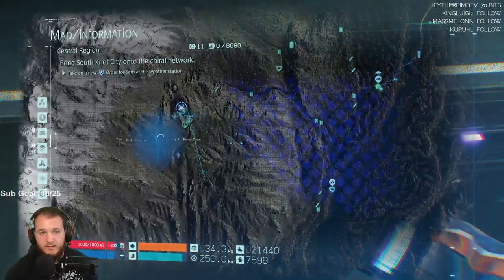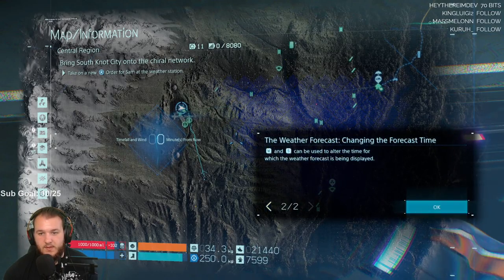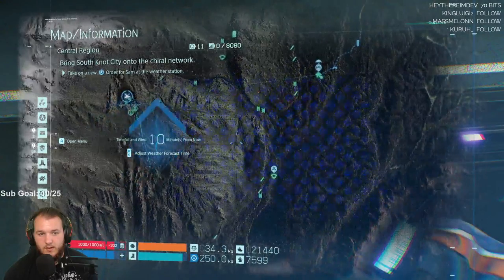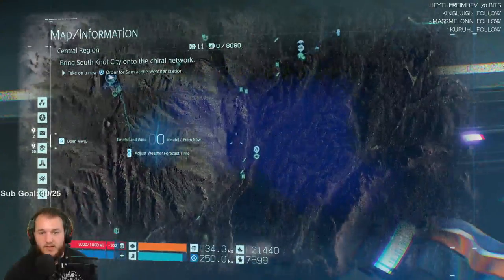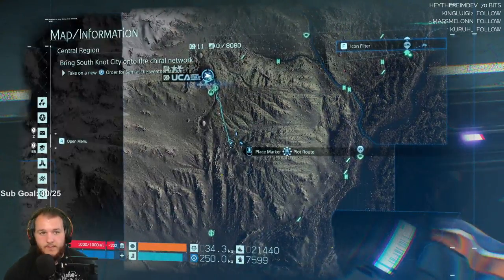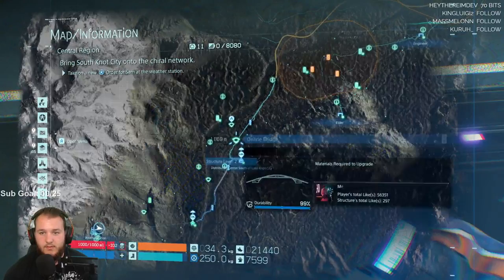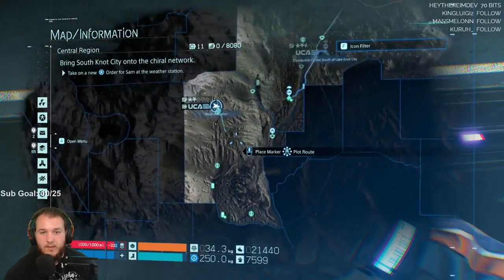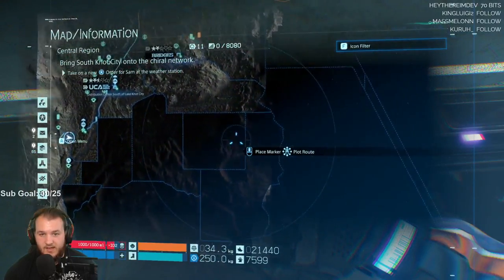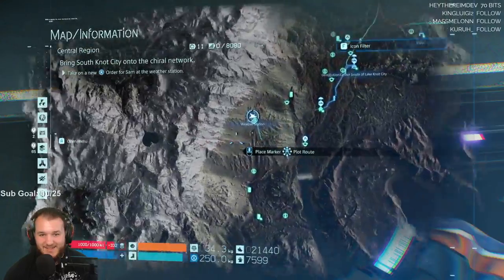So if you press T — okay I see: weather forecast, wind and timefall, with wind speed. It looks like it's constantly raining over here. This one shows you the rating, and what's connected. So right here it's not connected — there, there, there. These are cool.